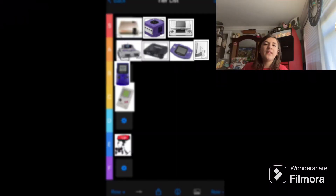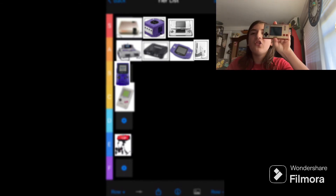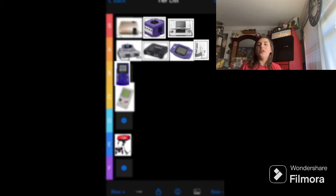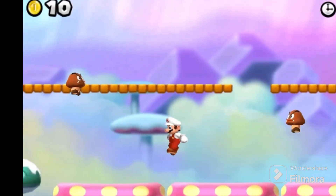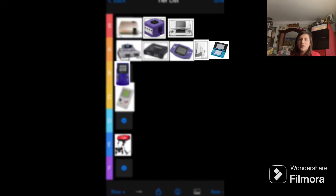Next up we have the Nintendo 3DS — basically the Nintendo DS but in 3D, and also a really cool handheld. The 3DS can also play Nintendo DS games, which is a really cool feature. It also has the sequel to New Super Mario Bros on the DS, though I would personally rather go with the Wii U version. The 3DS deserves an A tier just for having more success than the Wii U.